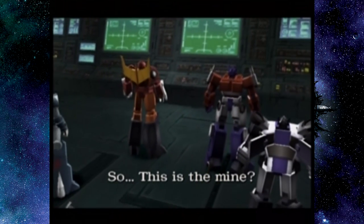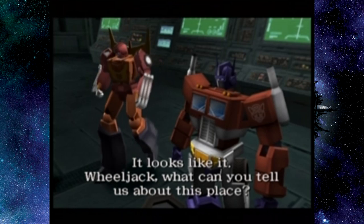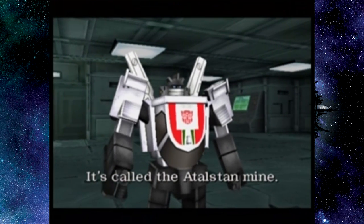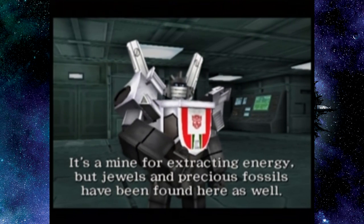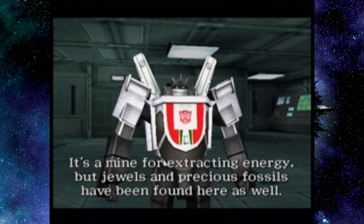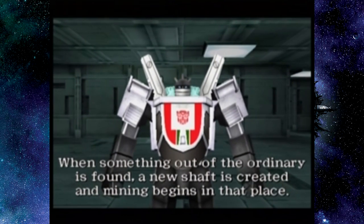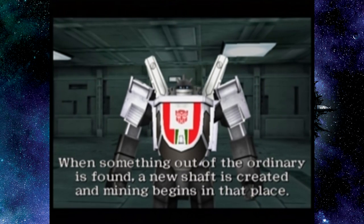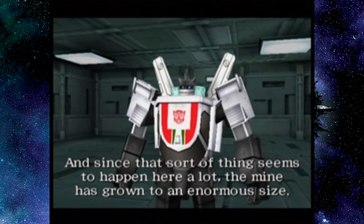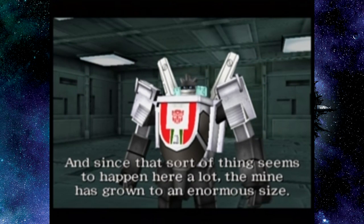So this is the mine. Wheeljack, what can you tell us about this place? It's called the Atalston Mine. It's a mine for extracting energy, but jewels and precious fossils have been found here as well. When something out of the ordinary is found, a new shaft is created and mining begins at that place. And since that sort of thing seems to happen here a lot, the mine has grown to an enormous size.